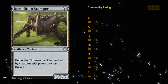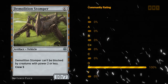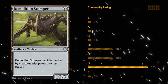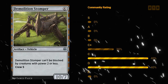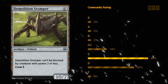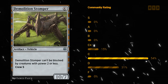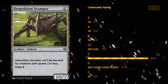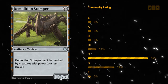Demolition Stomper — a six mana uncommon vehicle with a crew cost of five, making it a 10/7 that cannot be blocked by creatures with power two or less. Crew five is the main thing keeping the Stomper from being a great card — it's not always easy to get five power in play to crew it. That said, it is potentially a playable card. Some decks have a lot of high-powered creatures with low toughness that can't keep attacking, and those make perfect creatures to crew large vehicles like Demolition Stomper. I think I like C for Demolition Stomper.